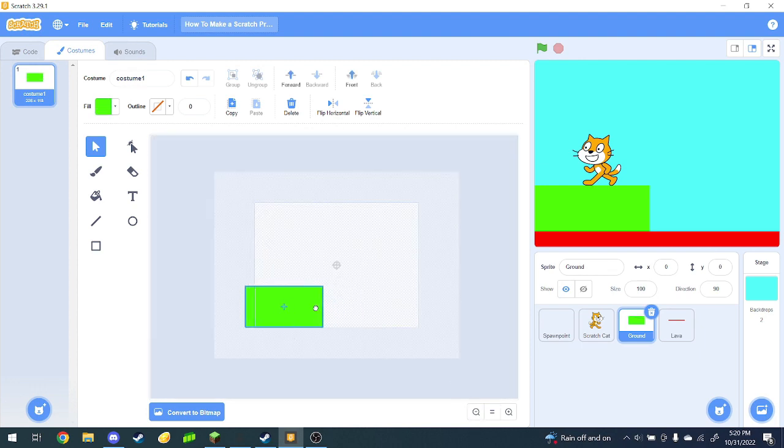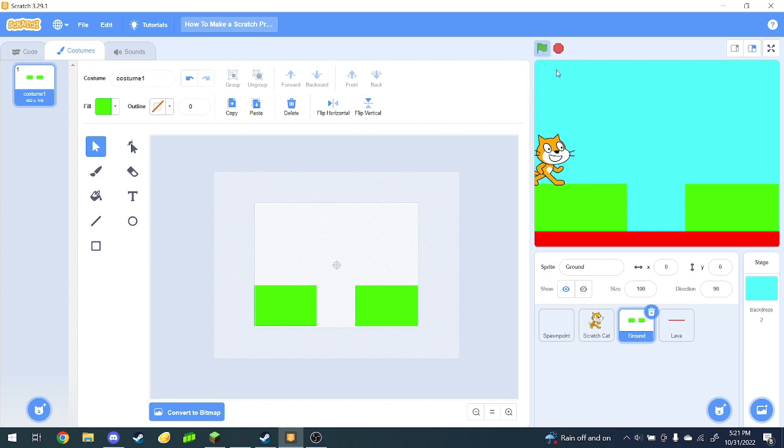So let's have a little jump over here. Alright, and then copy and paste, and then put it over here. There we go — now you can jump across. Alright, let's try it. Okay, there's just one issue: there's no real way to beat the level.